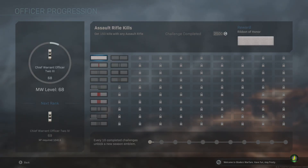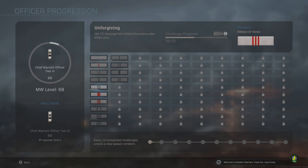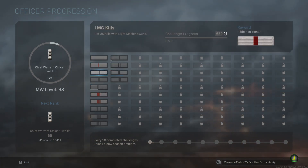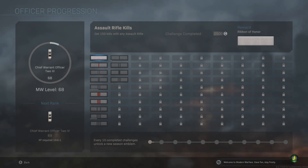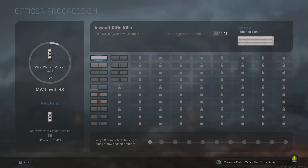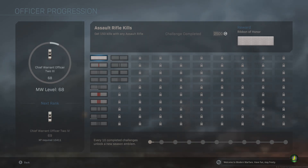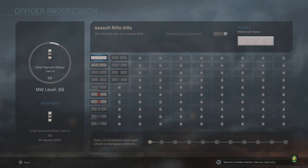This is called the officer progression. Every ribbon here — all these unlocked and locked cases — are ribbons. Each ribbon is going to give you a challenge, and each challenge is going to get progressively harder and harder from what I've seen so far. Our first ribbon, which is what we get from level 55 to level 56, is: get 150 kills with any assault rifle.